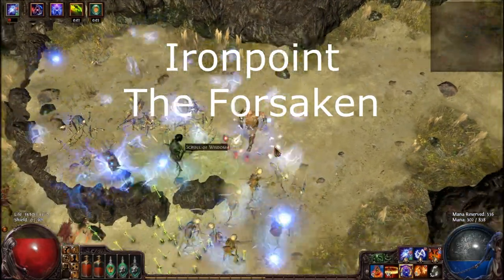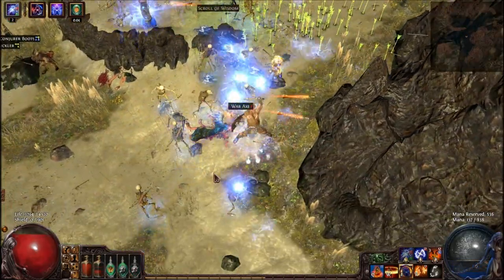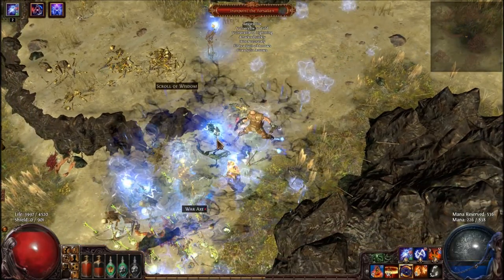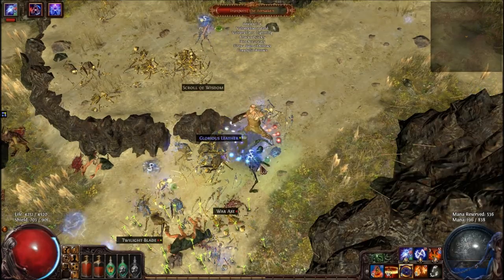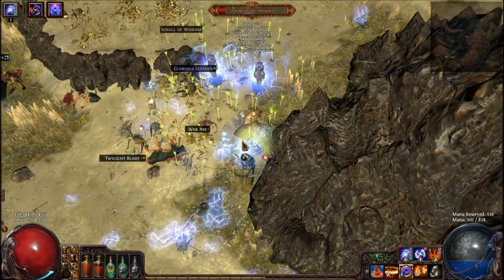The next unique is Iron Point the Forsaken, which is a Skeleton located in the Rocky Climb. He will use Reign of Arrows and Split Arrow, and he also hits accurately and attacks quickly. He is a pretty simple boss — you just want to make sure you don't stand still so he can't hit you with his Reign of Arrows.